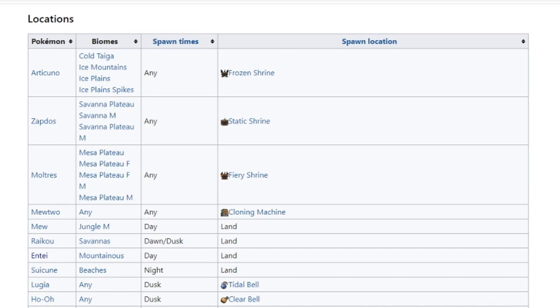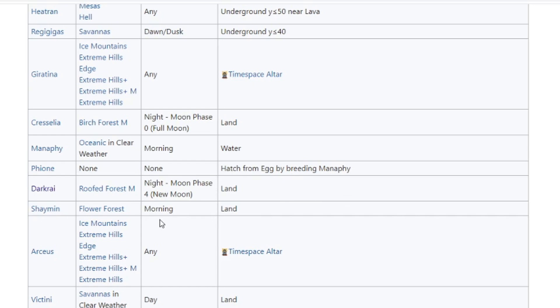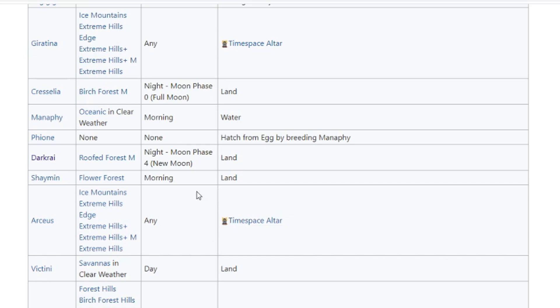When it comes to target farming legendaries to spawn them in, there's two really important pieces of information you need to know about the legendary to properly target farm it — and that is the biome that it spawns in, and the time of day that it actually spawns in. If you go to Google and type in Pixelmon Legendary Spawning Wiki, it should bring up a list showing all the legendary Pokemon in the game, what biome they spawn in, what time of day they spawn in, and also the ones that have specific requirements — like the time space altar, which is what you use to spawn Arceus.